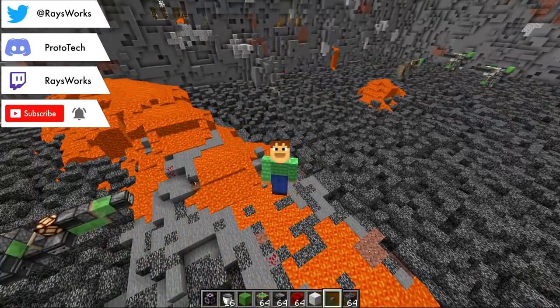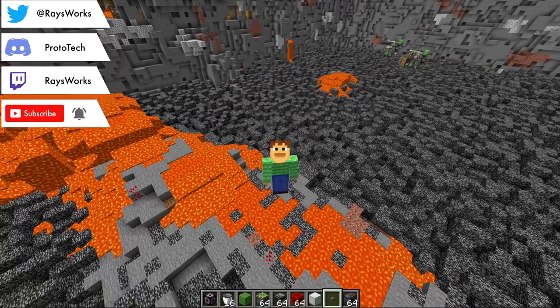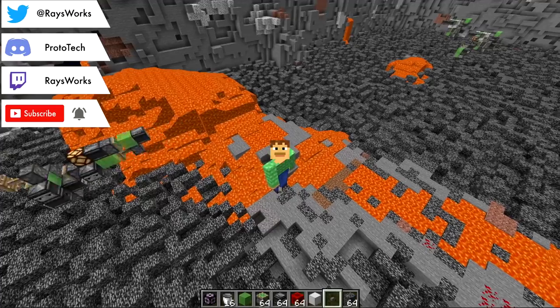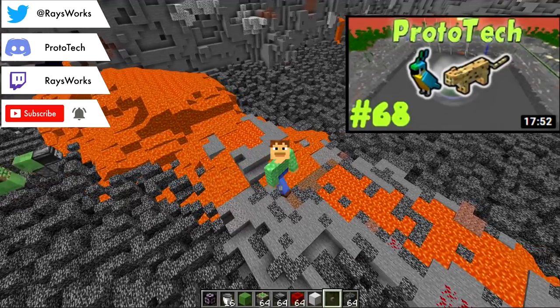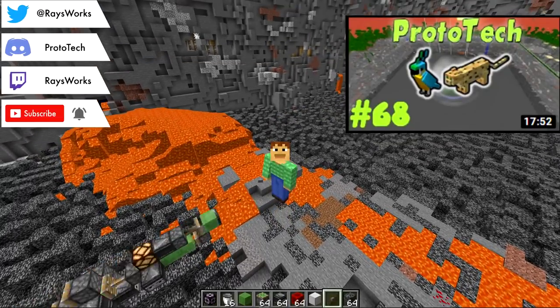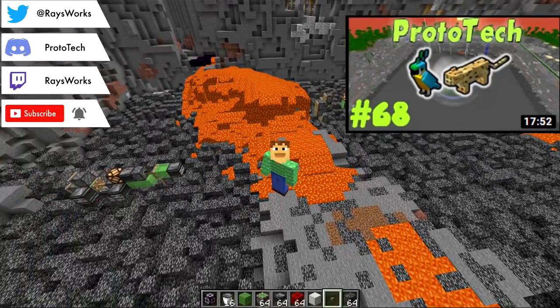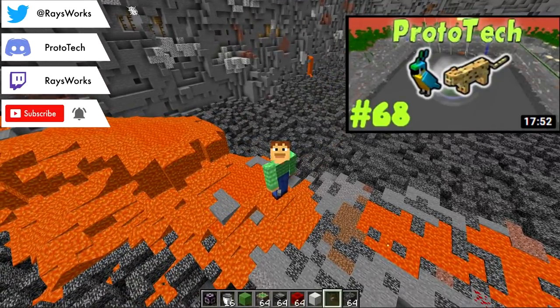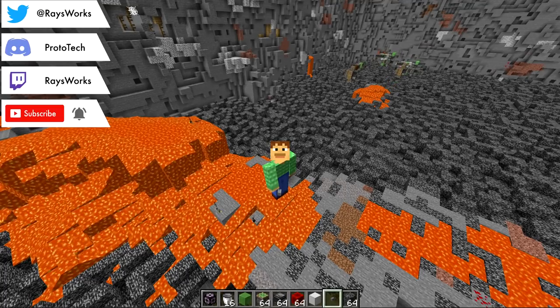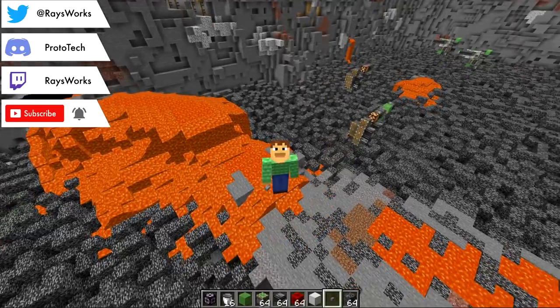Remember to watch the video to the end because 99% of the questions asked in the comments are answered in the video or in the description. These machines were designed by CatsAztec as well as myself, and we made them for our cat perimeter on the Protek SMP server. From experience, these things are extremely useful in a survival situation — they save you tons of hours from having to remove a lot of lava as well as blocks hidden underneath it.